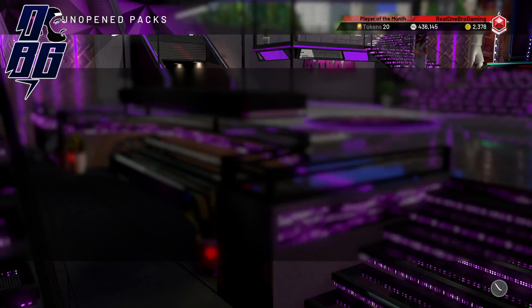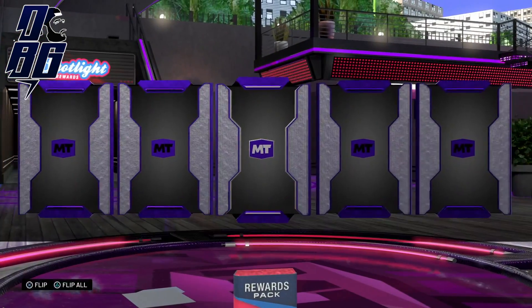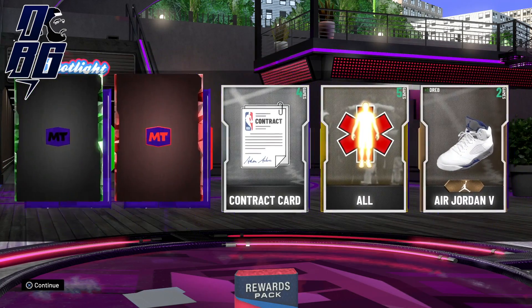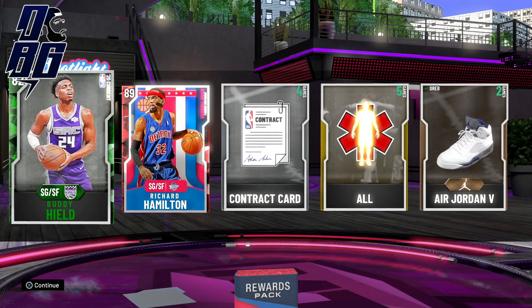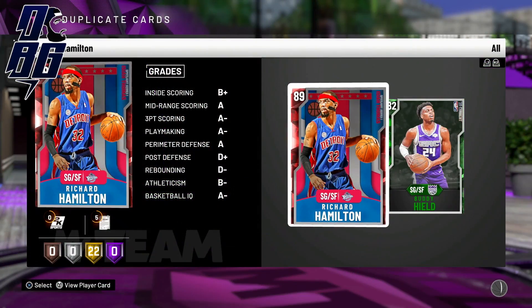Alright, unopened packs — let's see who we get. Of course, we get a Sapphire and a Ruby card, and it is Rip Hamilton, which I don't need — I think I already have him. So basically a waste for me, but hopefully something good for you guys.